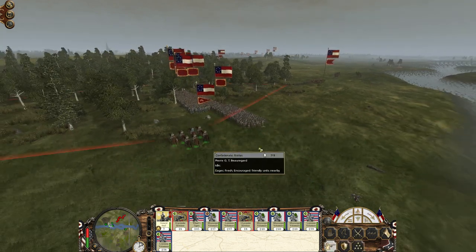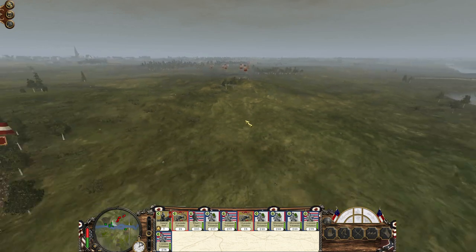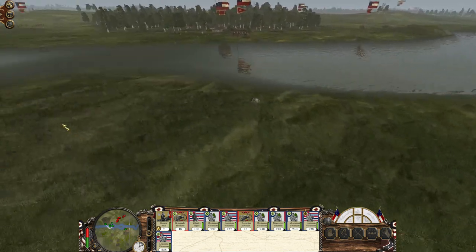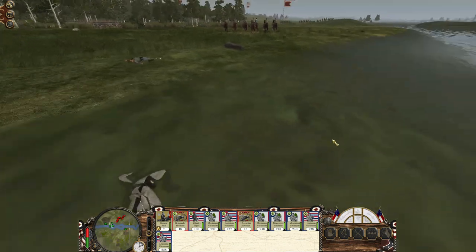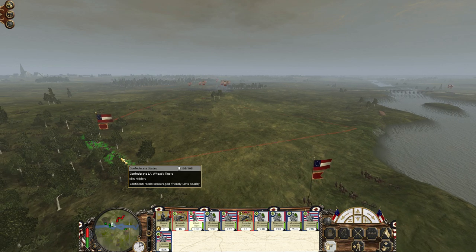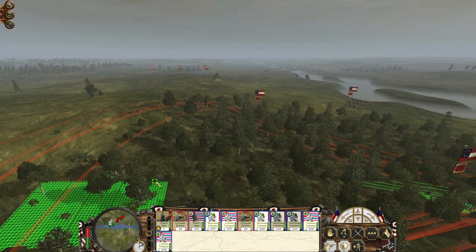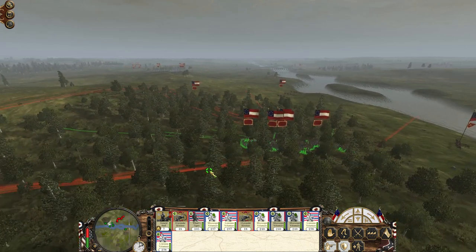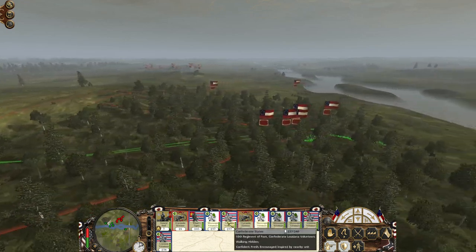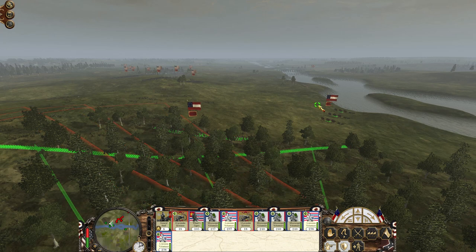We've taken quite a bit of fire from these sharpshooters who can fire from a surprisingly long range — we were taking casualties already. There are casualties over here and the sharpshooters have been sitting on that hill over there. Technically from that distance they could fire at my general and my Wheat Tigers, who have nowhere close to the range of those guys. We're going to deploy in the forest since it'll soak up a lot of the Union bullets. I'll take the two Mississippi infantry and move them to the side while the Louisiana Volunteers and Wheat Tigers move forwards.